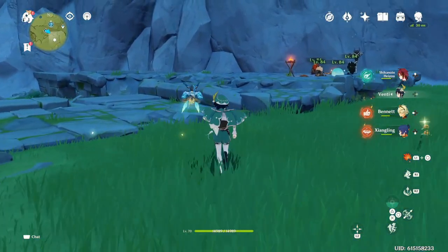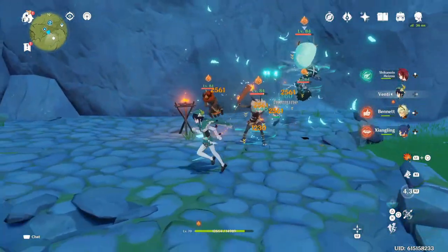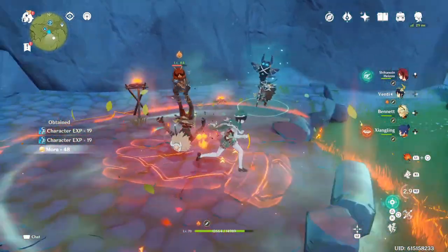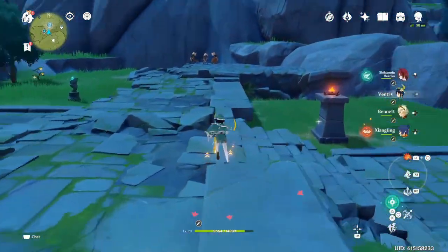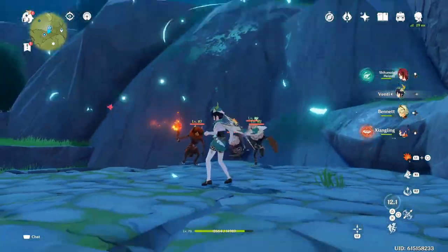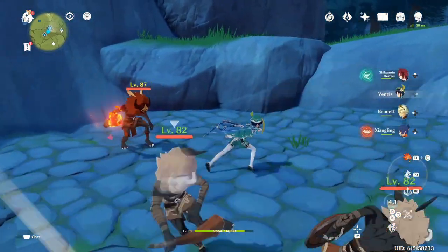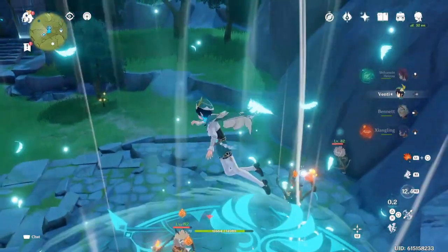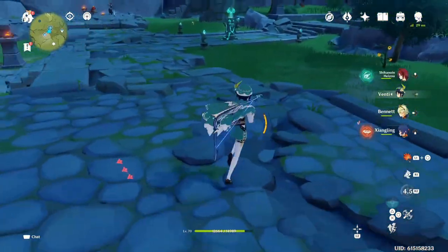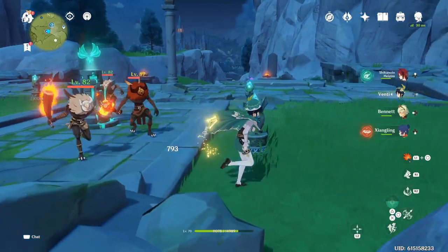I want to show off Venti's skill and burst real quick. I'm going to use the short press — as you can see it gets the particles. Let me infuse with Pyro quick to show off the burst. You can see it's a big vortex, and in a normal situation that would be swirling Pyro right now. Holding the skill gives you a lot more particles than just pressing it, but you have to wait 10 seconds for it to recharge.